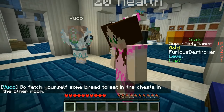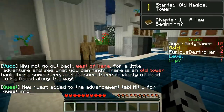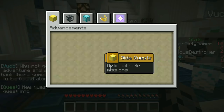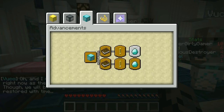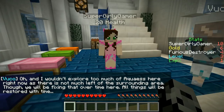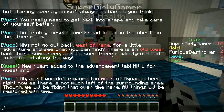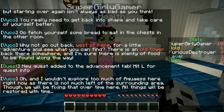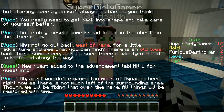We lost all our cool starting gear, but it's okay — we have each other. A new quest has been added to the advancement tab (press L for quest info). Next time we'll be going into the quest tab and exploring further. The game says not to explore too much of the surrounding area yet — it will be fixed over time and all things will be restored. This is Chapter One: A New Beginning.